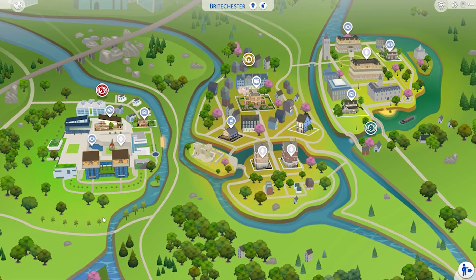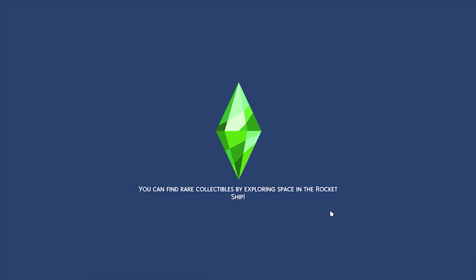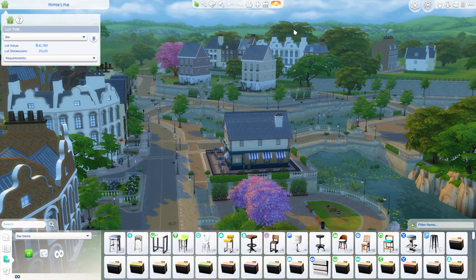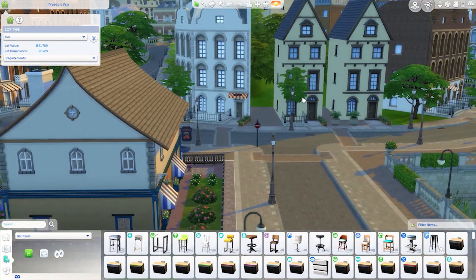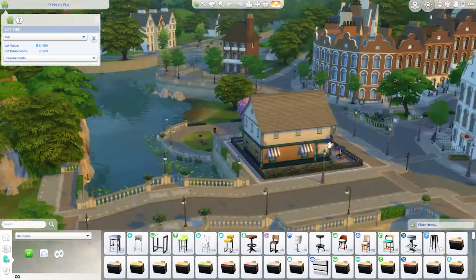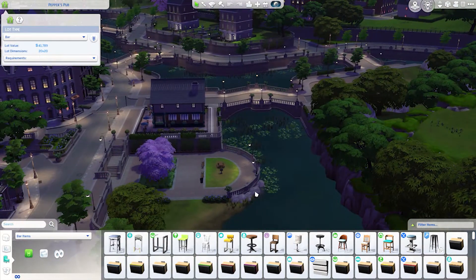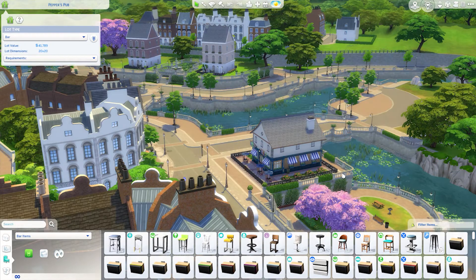Britechester — the university world. I love the concept of having two rival schools — the classic one and Foxbury with a more modern technological focus. We also have a central area with a library and a bar, which is very pretty. It's very Europe-inspired. Look at these cute little houses, the fields in the background, and this river going through the city. I would die to live in houses like this. The nature is stunning and the world is absolutely magnificent, with even some castle remains.